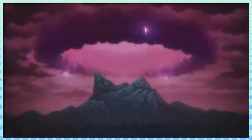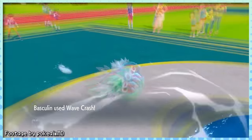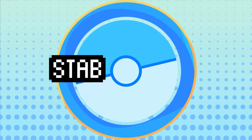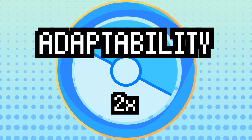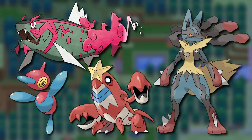Speaking of Huge Power, that's a great segue into Gen 4, because that gen basically introduced Diet Huge Power in the form of Adaptability. Adaptability essentially doubles the STAB value you get on any moves of your own type — so instead of power being increased by 1.5 times, now it's a big times two. Virtually every single Pokémon with Adaptability is a threat in some way, shape, or form, whether it be Crawdaunt, Porygon-Z, Basculegion, or Mega Lucario. All these Pokémon simply hit way too hard.